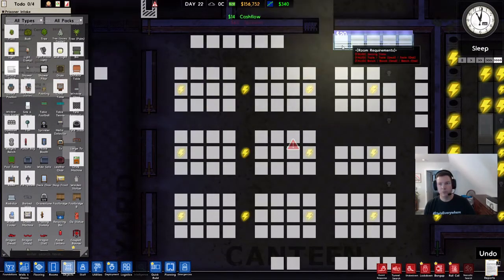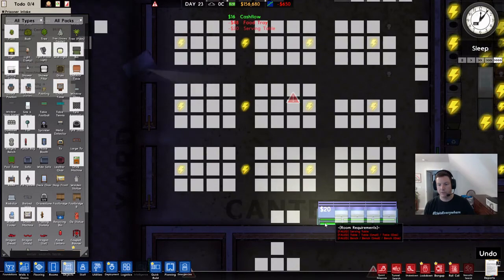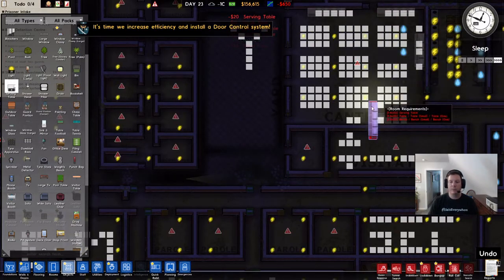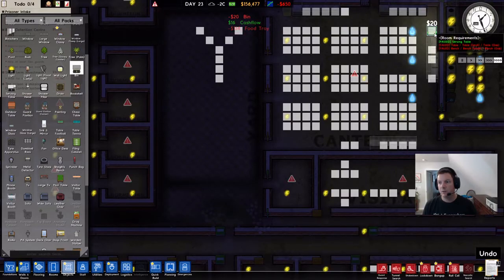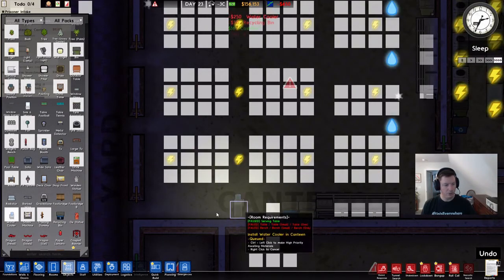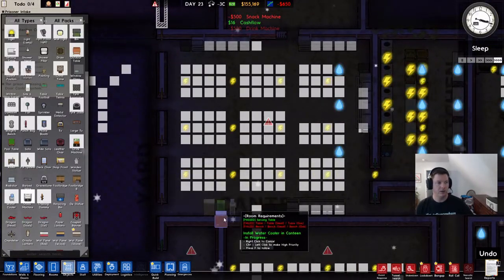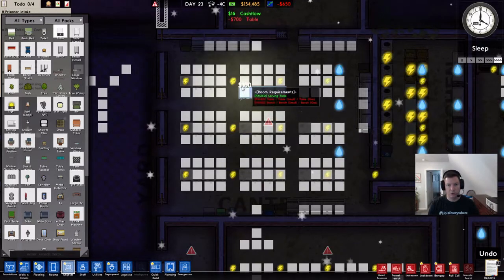Now we have a canteen. We're going to put serving tables, trying to get them on each wall around the perimeter. I need to leave room for a shop window there, so I actually want that right there. We'll put one over here as well — that would be four. I don't need that many, but that will alleviate congestion, which is important in the canteen because otherwise you might run into issues with brawls. We're also going to give these guys a water cooler, a drink machine, and a snack machine — spicing things up in the canteen a little bit.